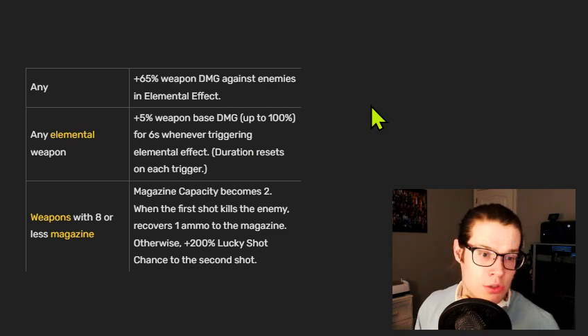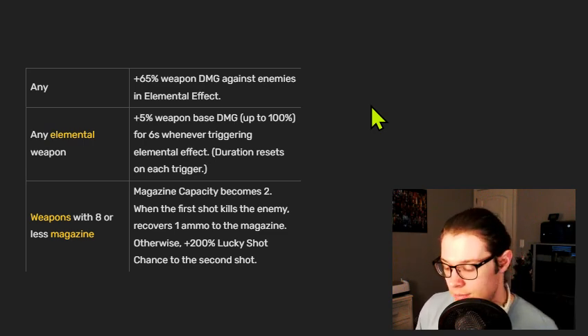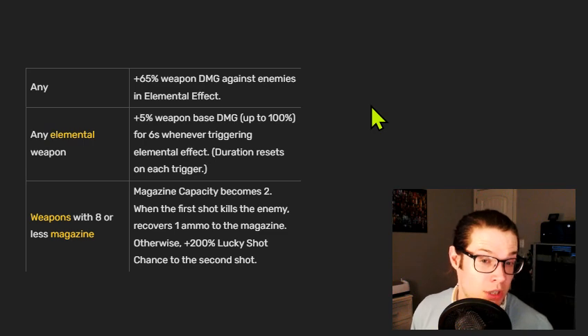These are the three generic exclusive inscriptions that can apply to shotguns — not specific to individual weapons. The top one is very strong, especially with weapons that already apply an elemental effect. It is a 65% multiplicative damage boost, but it is obviously very weak if you don't have an innate elemental effect. Just Gemini-ing for this 65% multiplicative damage boost is often not enough if you don't.